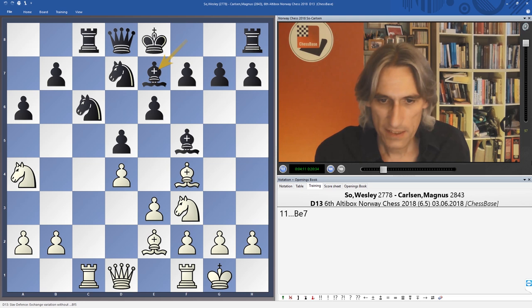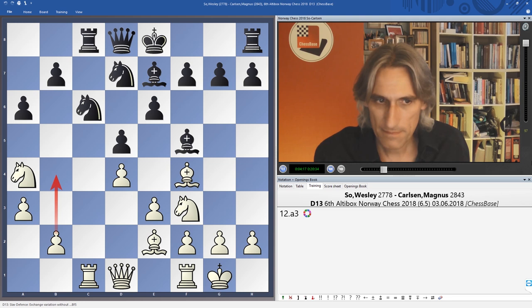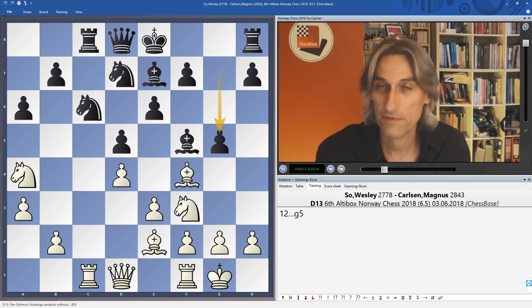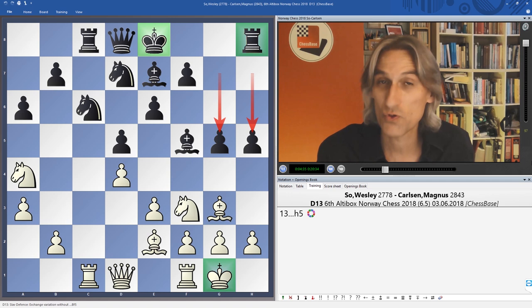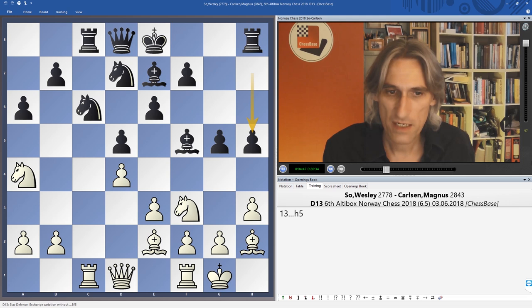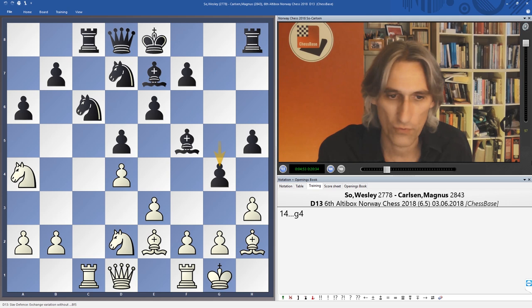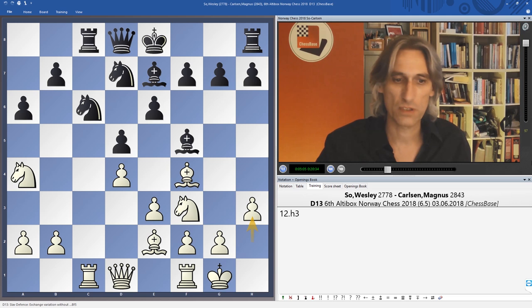Now a subtle bit of move order — Wesley was very careful. He wanted to play a3 and then b4 to take extra control over the c5 square, but after a3, g5 and then h5, when you castle very early and your opponent hasn't castled, you have to take great care — the pawns could launch forward dangerously. Therefore h3, with the idea that if g5 now, you can play knight d2 and white is in time to stop the attack. Magnus didn't chance his arm with g5 and simply castled kingside.